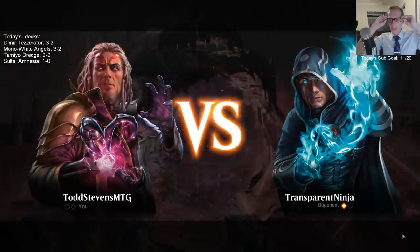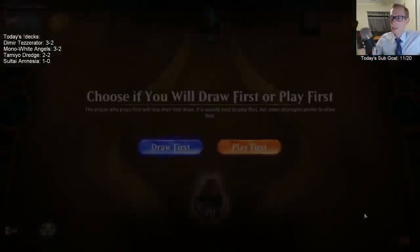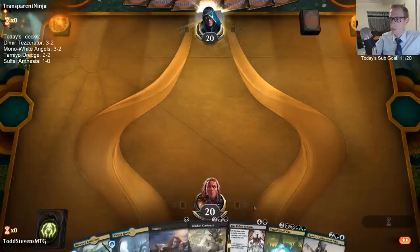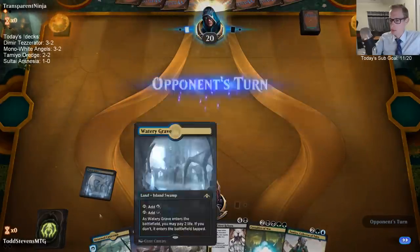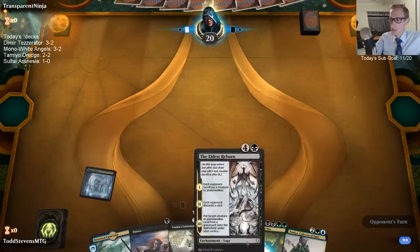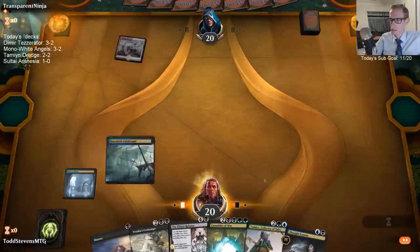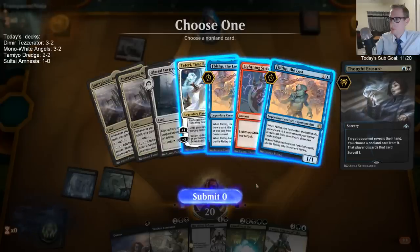I think that's fine — our deck still looks pretty good even without the Induced Amnesias. I like Ley Lines being reprinted — it's a good time for some more Ley Lines. This is maybe not a keep. It's like two lands, Duress, Tameyo — that's pretty cool — then it's just wait a minute, these all kill Planeswalkers but they cost a lot of mana. Fibbletip, Fibbletip, Teferi Strike.